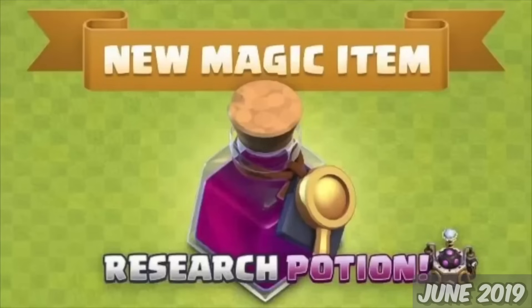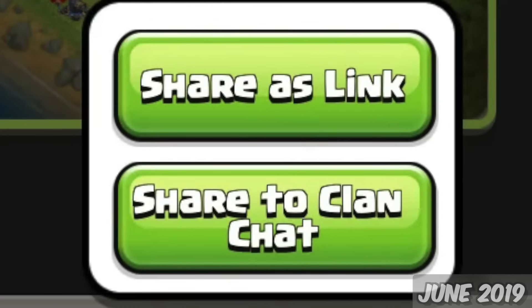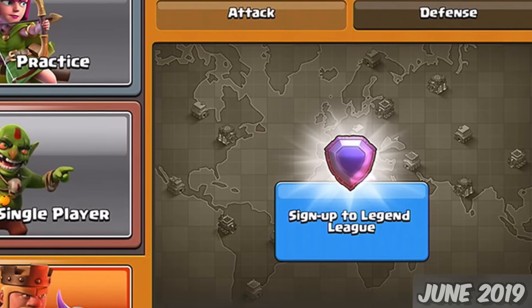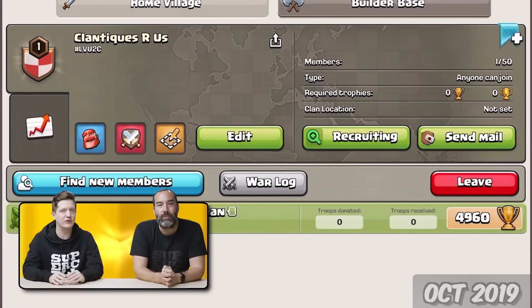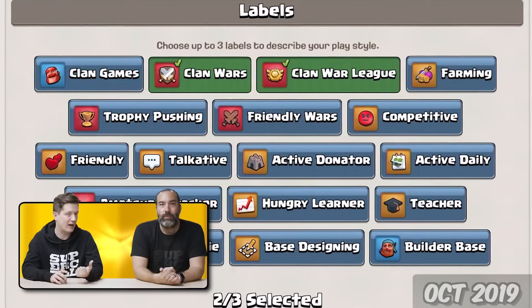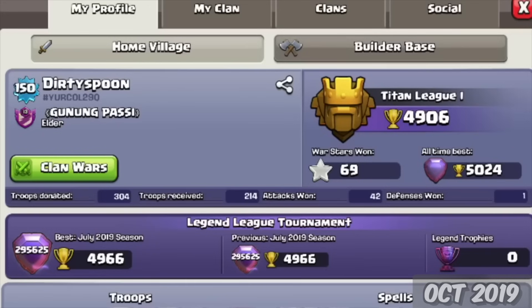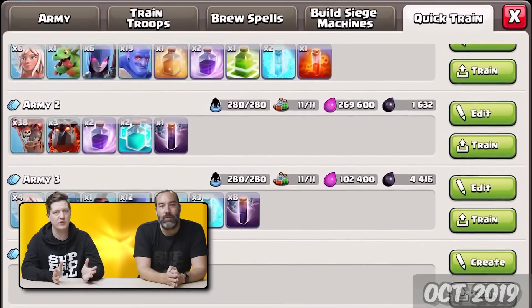Over on the main village, a new Research Potion, Practice Mode, it was now possible to share bases, and Legends League got a complete overhaul. On the 16th of October 2019, we got a new Clan Recruitment feature where you can search for new members to join your Clan based on specific stats. Along with that was a new look to profiles, Clan Profile, and some other quality-of-life changes like Quick Train.